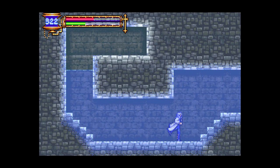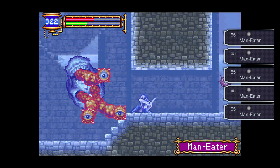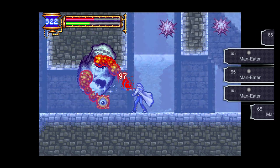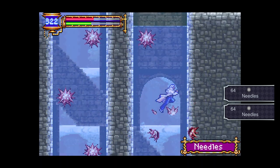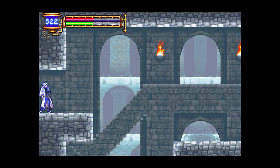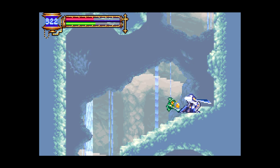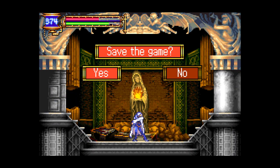Chatted sword made of ice, which will be kind of useful for the water level because a lot of water enemies are weak to ice. Nice. This guy isn't though — he just takes so many hits. We want... oh no, the Cagnozos. Warning: Cagnozos are really annoying. There's the save point — I was trying to find the save point first.